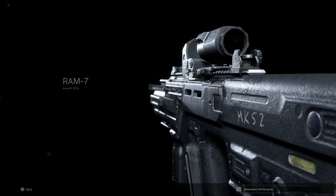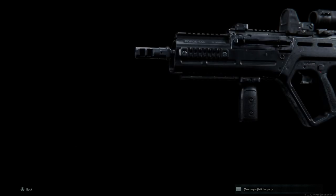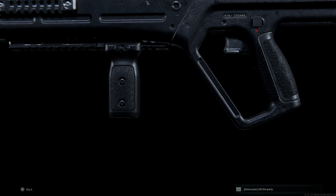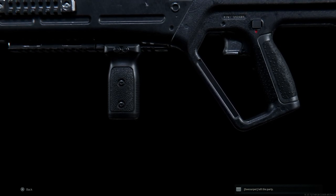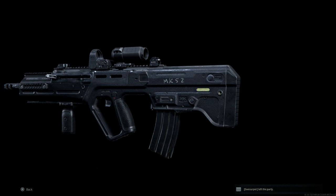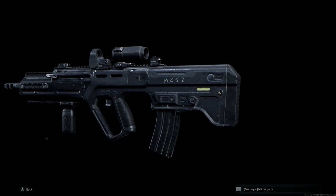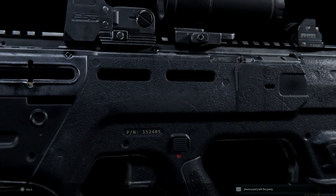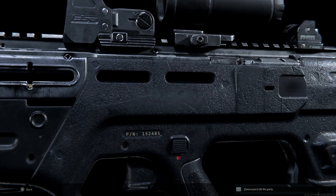Hey guys, Buffner Gaming back bringing you another video today for our Weapon Convergence Series. Today we're going to be turning the newly released Ram 7 in Season 1 into the Tavor C-TAR SBR Short Barrel Rifle variant. This is a pretty simple conversion, similar to the other TAR variants and G36 variants we did. We'll show you how to build it, check out the recoil, and then see how it handles in-game against bots.